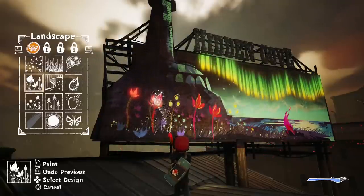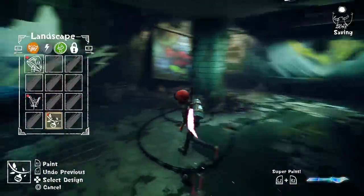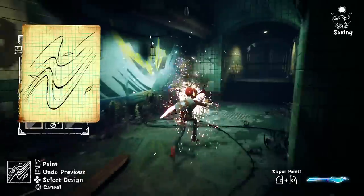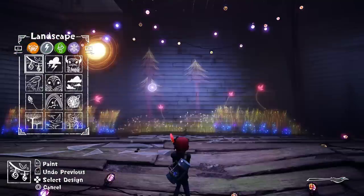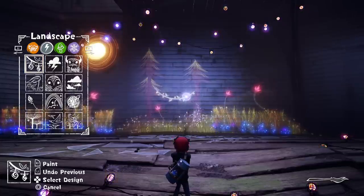Along the way, there are some side activities like painting on billboards or finding newspaper articles that contain additional info on the town. There are also missing pages from Ash's sketchbook scattered about that contain new designs for you to play with, like new genie variations. Outside of the main story, there's a free paint mode where you can explore all the locations and create to your heart's content.